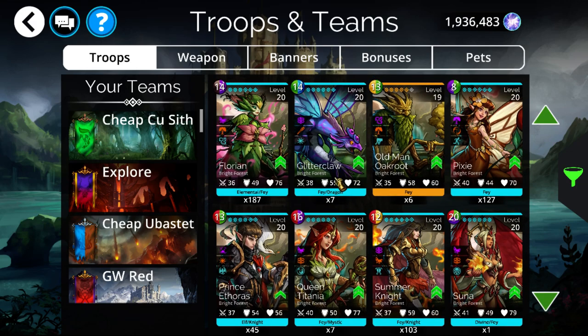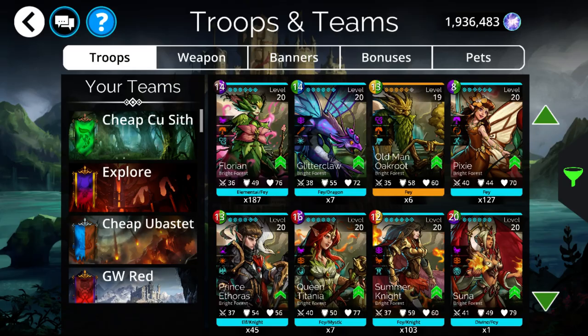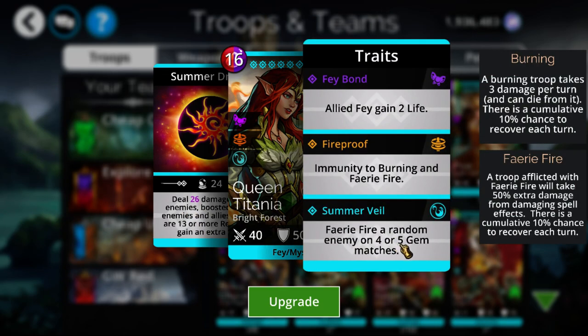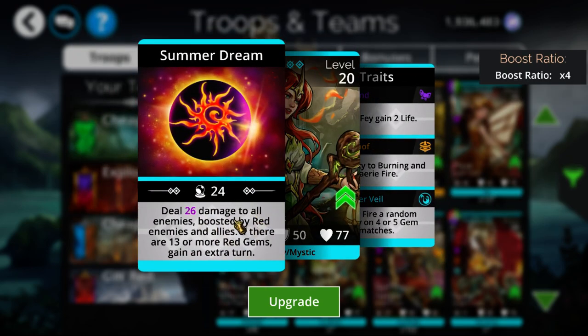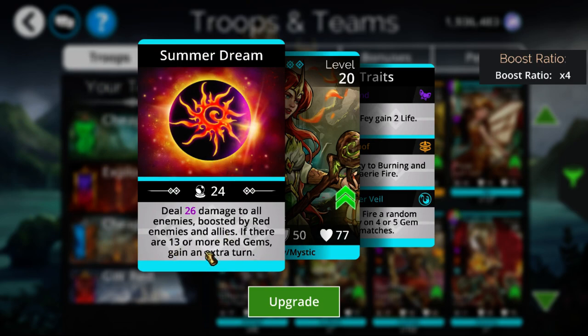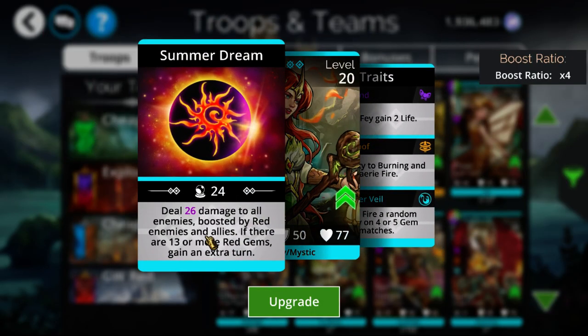Particularly Glitterclaw and Queen Netanya. Glitterclaw Fairy Fires all enemies when it casts, and has a potential extra turn with its Convert which also generates its mana back. Queen Netanya is basically the Queen Mab of Fairy Fire instead of Freeze — it gets a Fairy Fire every single time it gets an extra turn, making it very easy to zero-turn and Fairy Fire the entire enemy team. She has pretty decent damage, and if there are enough Reds on the board — which you'd generally use a Red mana generating team with her, like Yagwe or Hellcat — you can get extra turns off those as well.